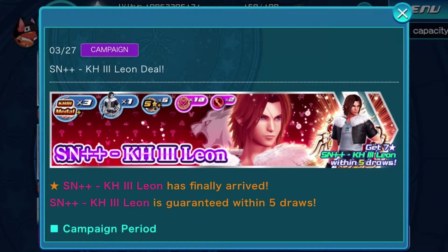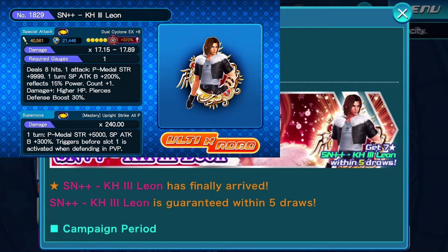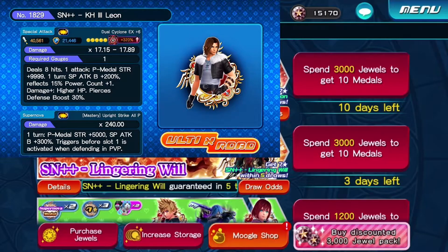It's a 5-pull mercy on Supernova plus Kingdom Hearts 3 Leon. There's a certain Twitter account that I follow that is really amazing, and I think I'm allowed to share it. So here is what the medal does. This Supernova plus Kingdom Hearts 3 Leon deals 8 hits. For one attack, power medals get a strength increase of 9999, and for one turn SP attack up by 200%. Reflect 15% of power medals. Countdown plus 1, and more damage the higher your HP. Pierces defenses, boost 30%, with a Supernova effect. It's one turn — power medals by 5000, strength increase by 5000.